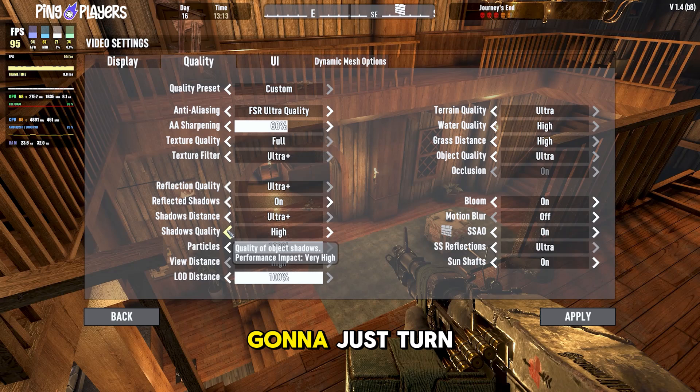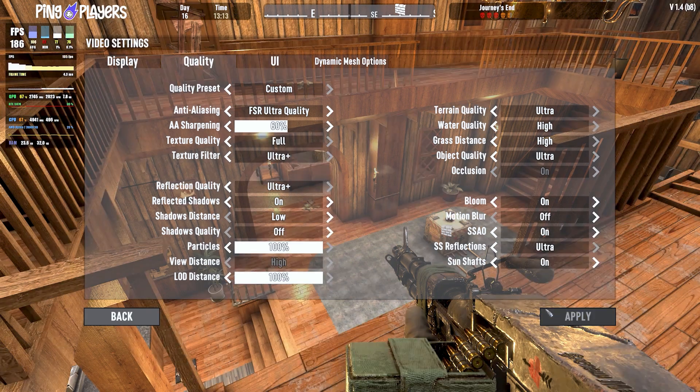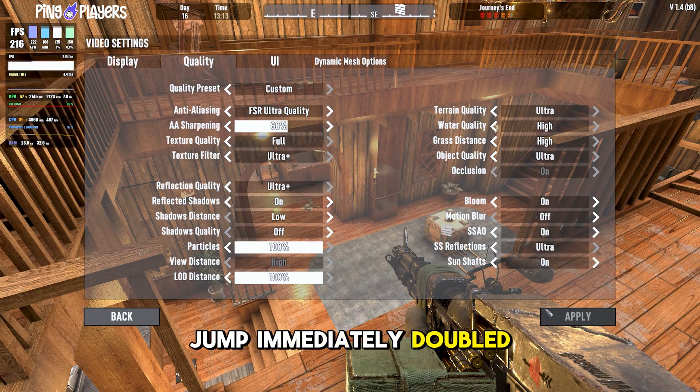Let's go over to shadow distance and shadow quality — we're just going to turn it off as an example. 95 FPS — look at that jump, it immediately doubled my FPS.